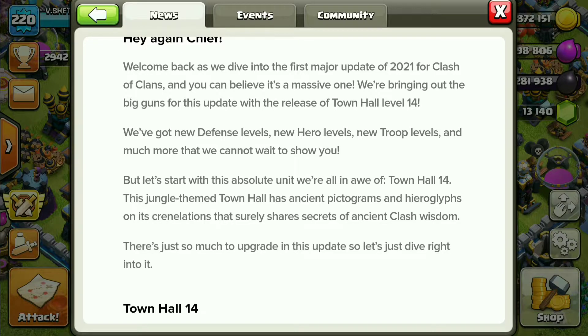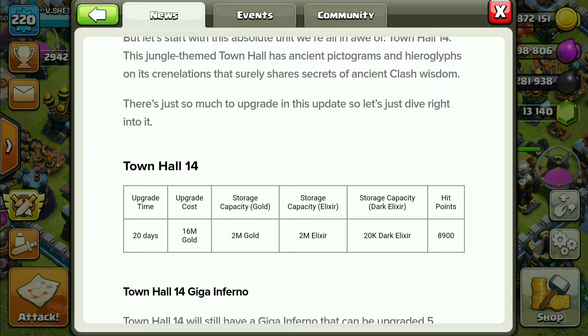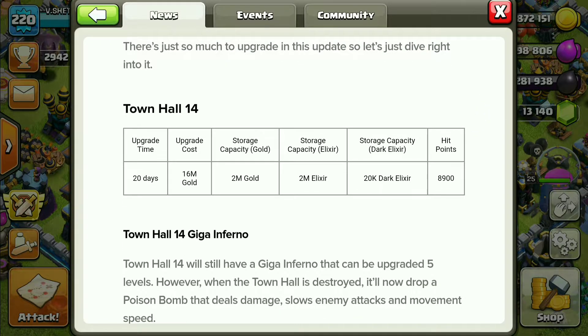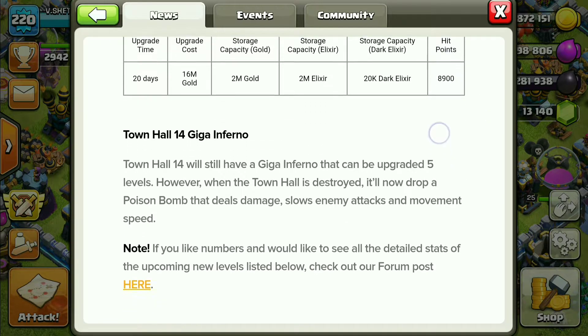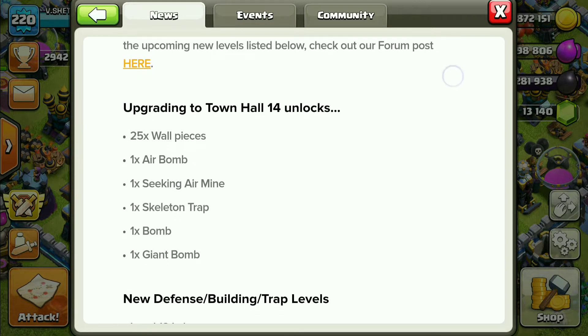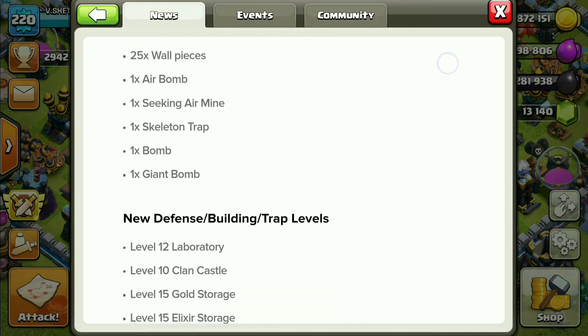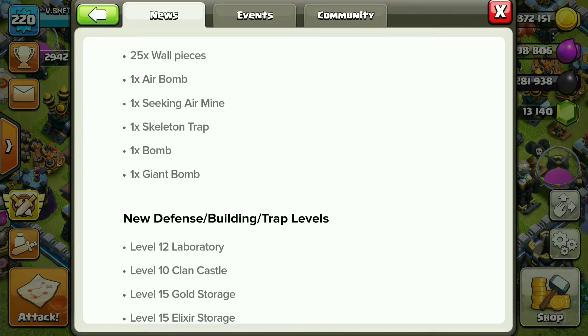Town Hall 14 is jungle themed. It takes 20 days to upgrade, costs 16 million gold, and has 8,900 hit points. It comes with a Giga Inferno, and when destroyed it deploys a Poison Bomb. Upgrading Town Hall 14 unlocks 25 wall pieces, one Air Bomb, one Seeking Air Mine, one Sky Troll Trap, one Bomb, and one Giant Bomb.